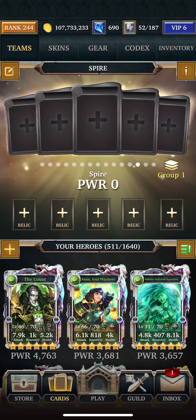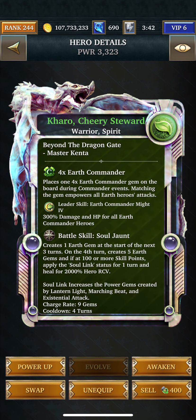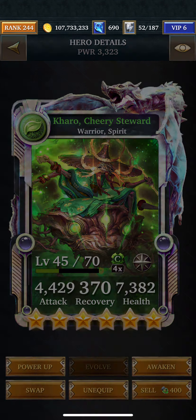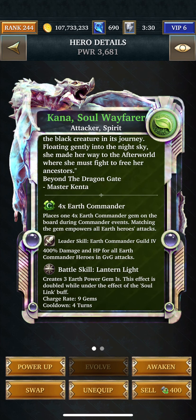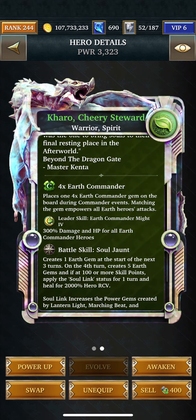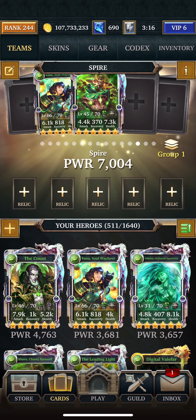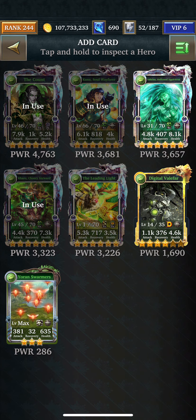And she heals. I can just throw all these guys in together. This guy is going to create one earth gem at the start of the next three turns, and the fourth turn creates five gems. Not the greatest in the world, but she is going to create three power gem ones. This effect is doubled under the effect of the soul link buff, which is what he puts on for one turn. And then I'll put the Count in, of course.